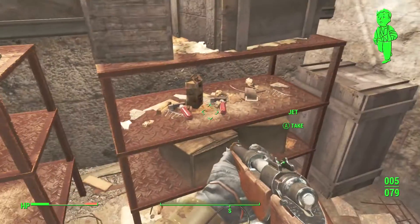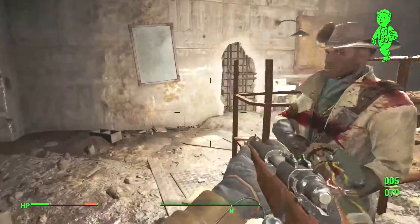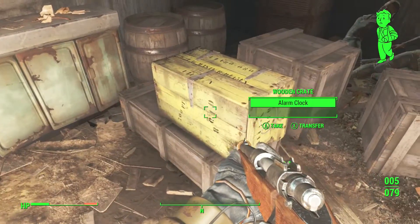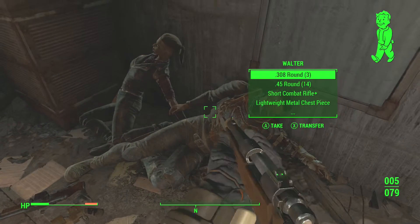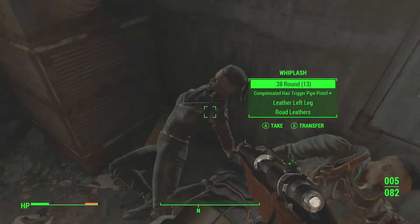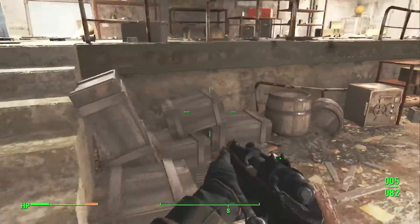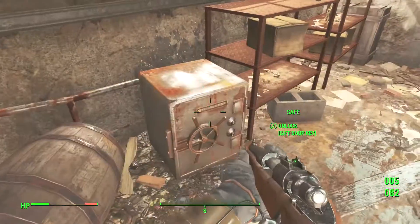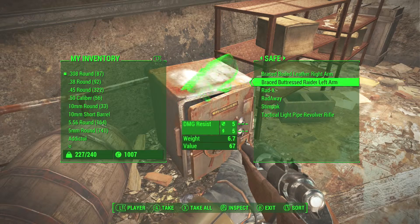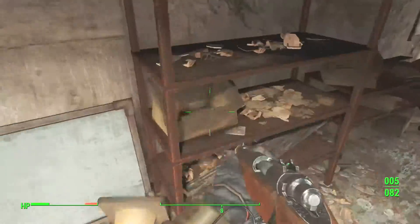Walter has that safe key - there's a lot of jet laying around, a lot of chems, really good for making stuff. Go ahead and find their bodies - they're actually sitting right next to each other. He had the key and I already opened that safe. There's some more goodies in here, mostly ammo which is very important. I just spent like 700 caps on ammo and it's right there.